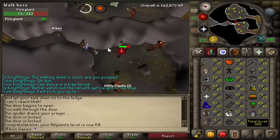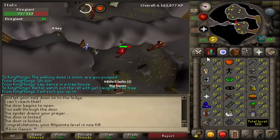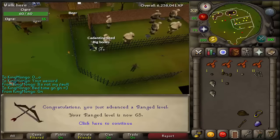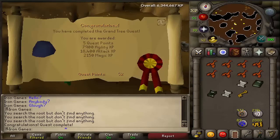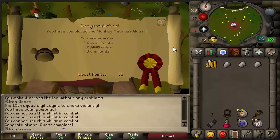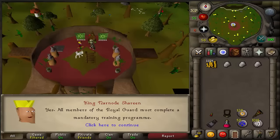I just missed another level — level 60 HP, that's awesome. 65 range! And there we go, the Grand Tree quest completed: 5 quest points, 8K agility XP, 18.4K attack XP, and 2K magic XP. And Monkey Madness completed — it took about an hour and ten minutes, so not that bad. Let's go get our dragon scimitar!